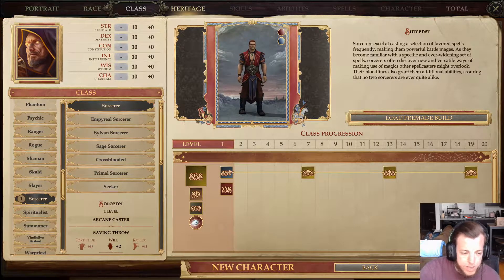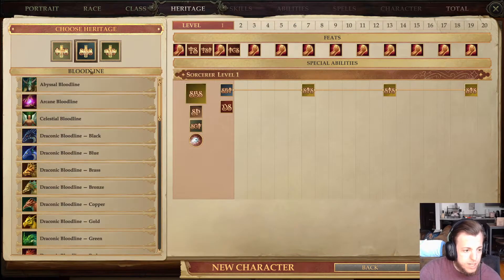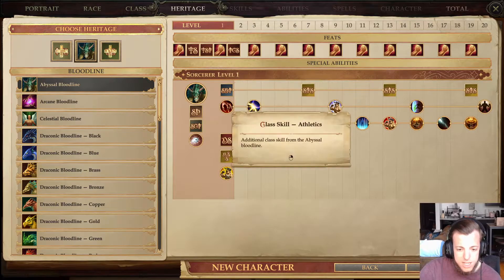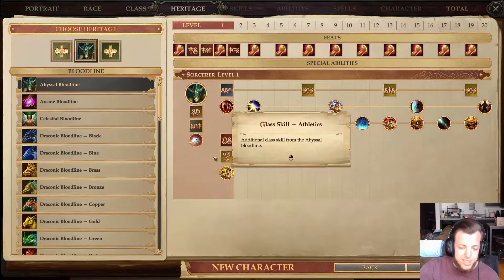We're going to take a look at the bloodlines before the archetypes. First is the Abyssal bloodline. You've got your powers, bonus spells, bloodline arcana, and your class skill granted by the bloodline. The bloodline arcana is that when you cast a summoning spell, the creature summoned gains damage reduction good equal to half your level — pretty awesome. And you gain Athletics as a class skill.